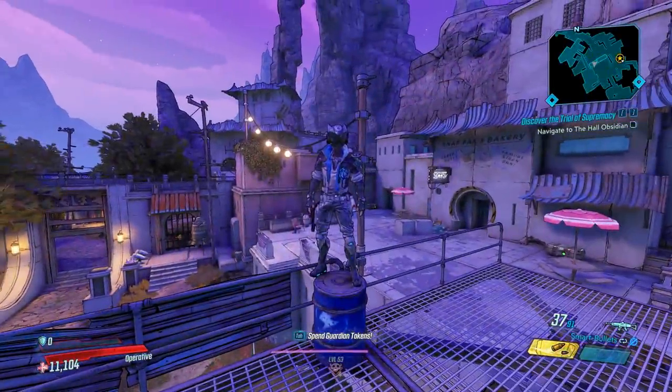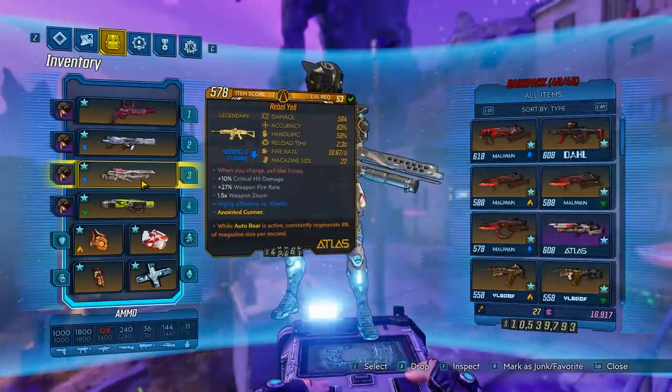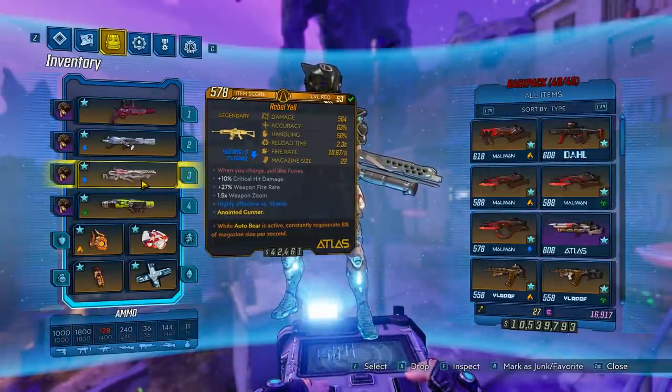Hey, what's going on guys? Jolts here, back with another item guide, and today we're going over the legendary Rebel Yell. To get this gun, you'll want to farm the Sky Bullies over at the Anvil.